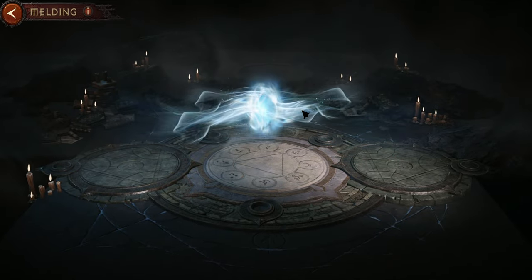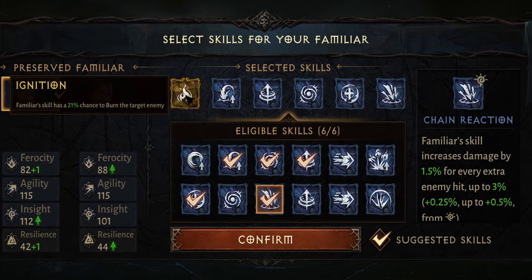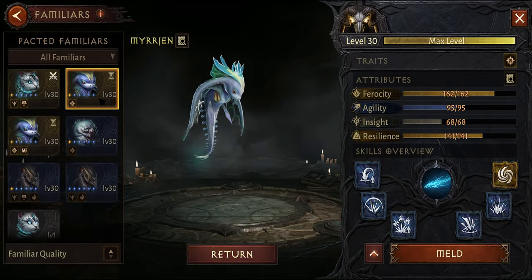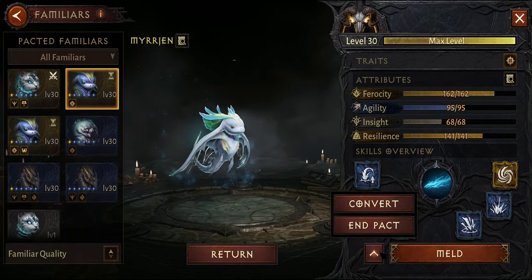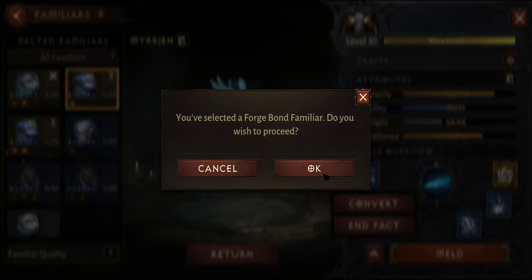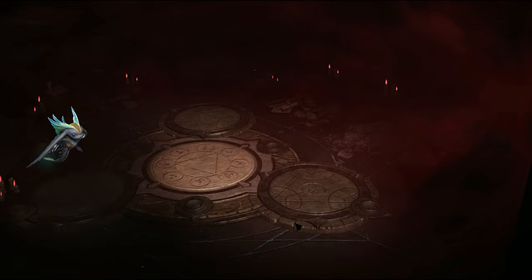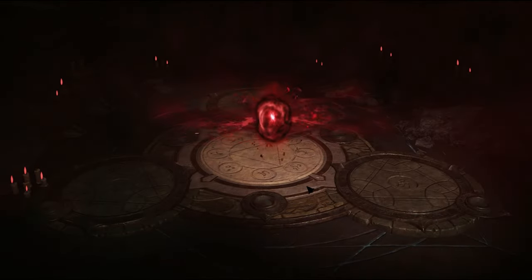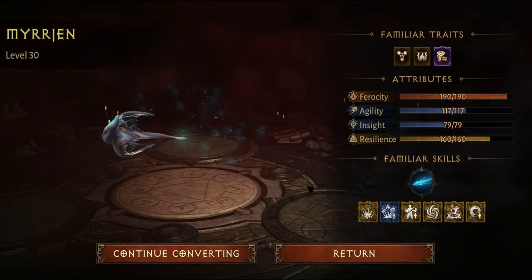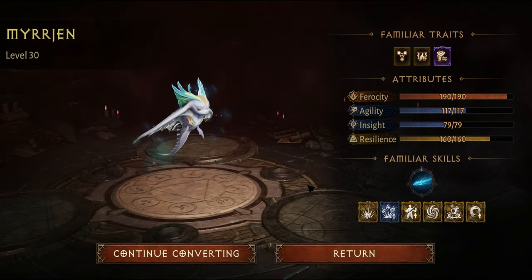In short, melding is a super end-game mechanic where you make your almost-perfect pet even closer to perfection, with a skill transfer system to move attributes — but that's covered in another video. Conversion is the RNG machine where you can actually get your aberrant and legendary pets. So please do not meld anything yet — stick with conversion, and try not to convert rare pets as it's worth saving those for later use.